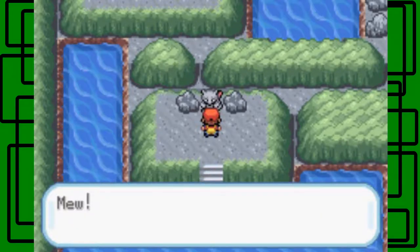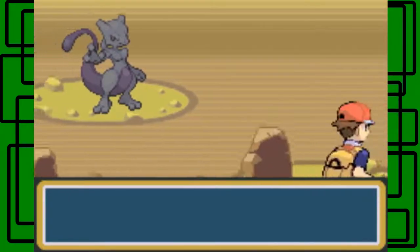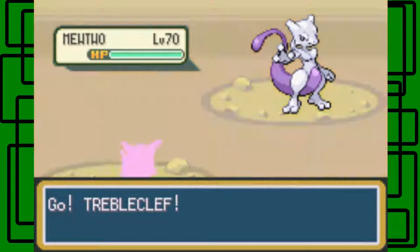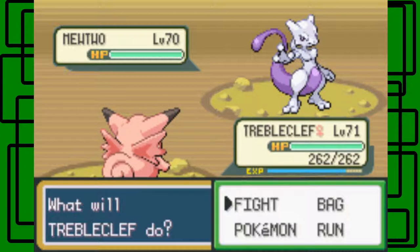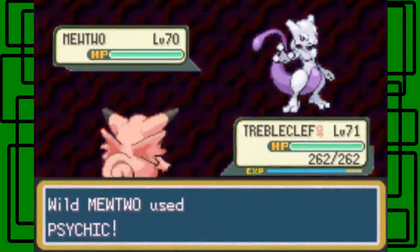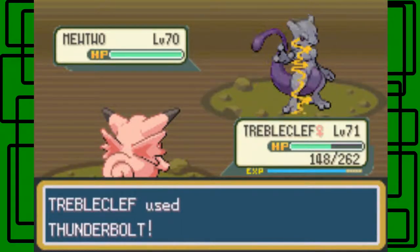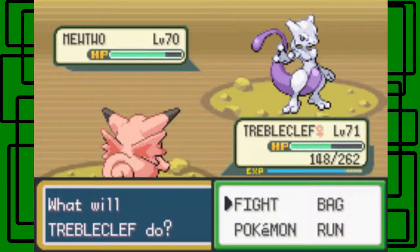Okay, let's talk to Mewtwo. It says Mew, but this is actually Mewtwo. Mewtwo is level 70 and non-gendered. It knows Swift, Psychic, Safeguard, and Recover. This thing is a big pain because it likes to use Recover a lot. Psychic is really powerful, and Safeguard means you can't apply a status condition on it — like paralysis, burn, sleep, or poison. Swift never misses, really. I'm trying to paralyze it before it uses Safeguard.